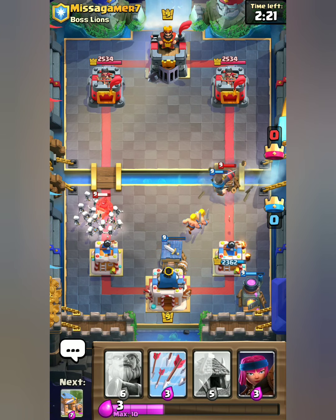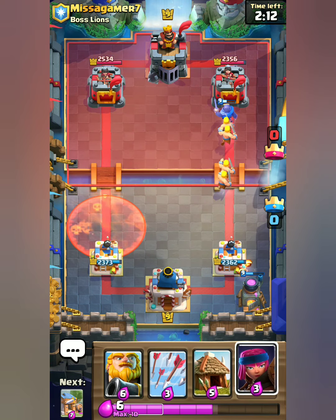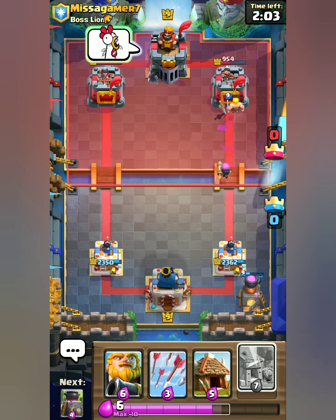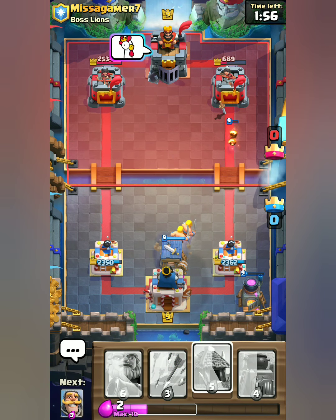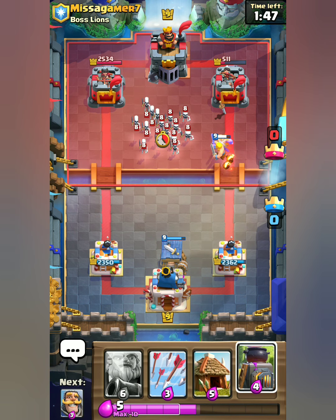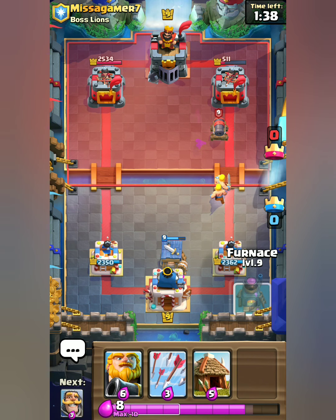Skeleton army for the hog rider. You can also use goblin gang or bats instead of skeleton army, just whatever you feel comfortable with. The barbarians in the night are gonna deal a lot of damage. I put a firecracker to get the extra bullets to hit the tower. A lot of damage being done right now — the firecracker gets hit. I'm gonna place another barbarian hut. This deck is insane. I wasn't expecting it to work this well — I just thought, if it's bridge spam, why not have constant bridge counter? And spawners exactly fit that.